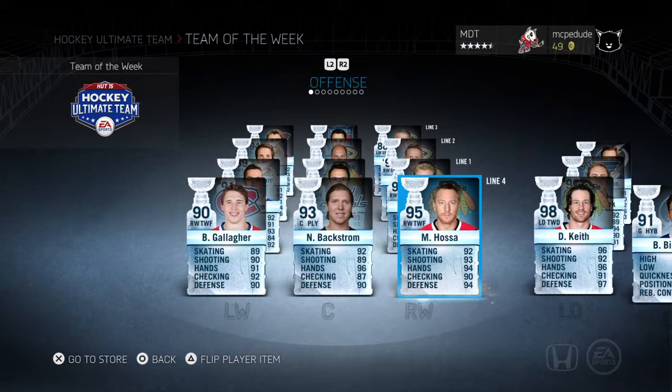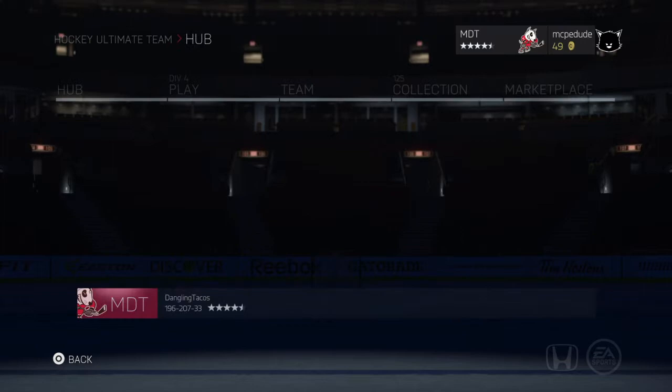88 Jakob Silfverberg, 95 Marion Hossa — I've been looking for a Hossa for a while, so that would be good to pull. His Stanley Cup Edition. We have Nicholas Backstrom, and the man, the myth, the legend — Brendan Gallagher 90. Even though this card doesn't look like any of these amazing cards, I really want it: I'm a Habs fan, and it's probably the highest overall special card for the Habs other than Team of the Year. Looking forward to pulling him.